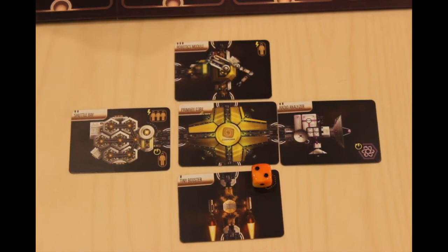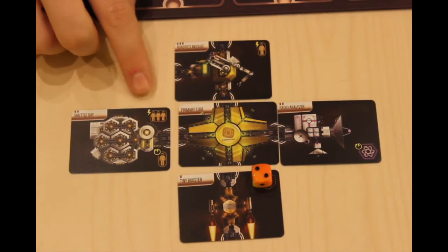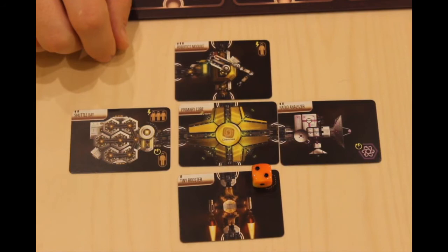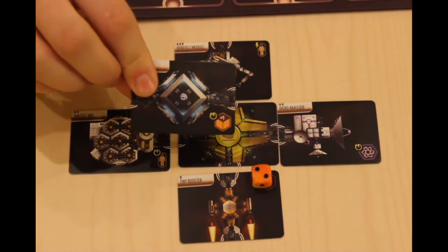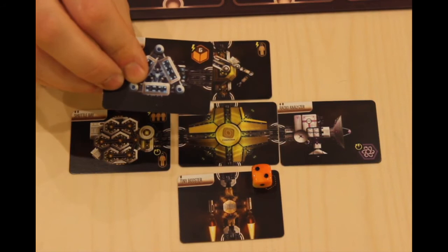After all parts have been placed, all players simultaneously receive benefits according to the icons on their ship. This lightning bolt means the effect is taken once on the same turn in which the part was installed and then never again — so this yellow player would take 3 crew immediately. The circle with the bolt means the player takes the benefit every turn, so every turn this player is also going to get 1 crew. For each science icon, gain 1 science token. For each crew icon, gain 1 crew. For each die with a plus 1, you can increase an engine die by 1 up to its max of 6. For each die icon with a 6, you can overhaul an engine by increasing the die immediately to 6.